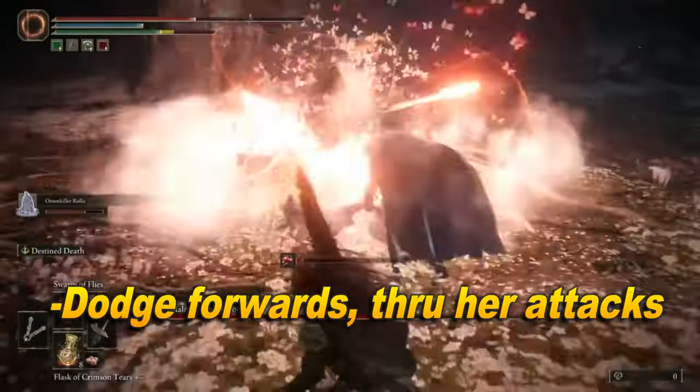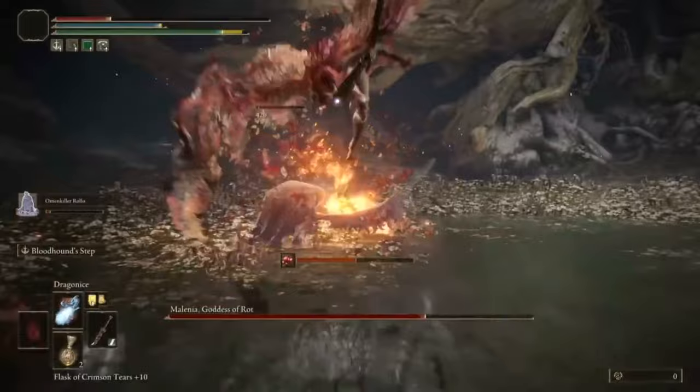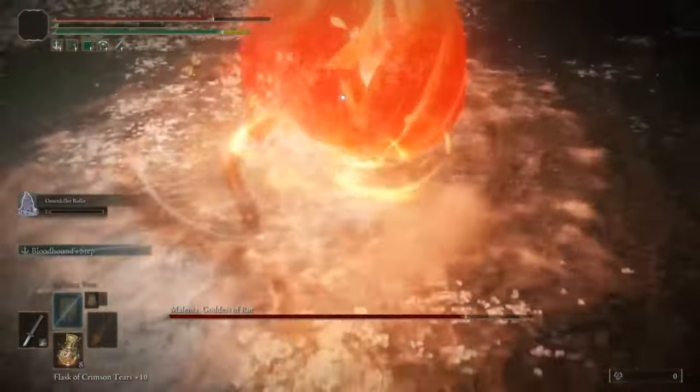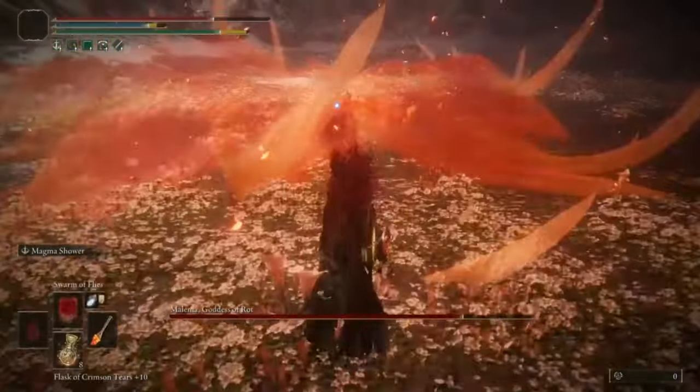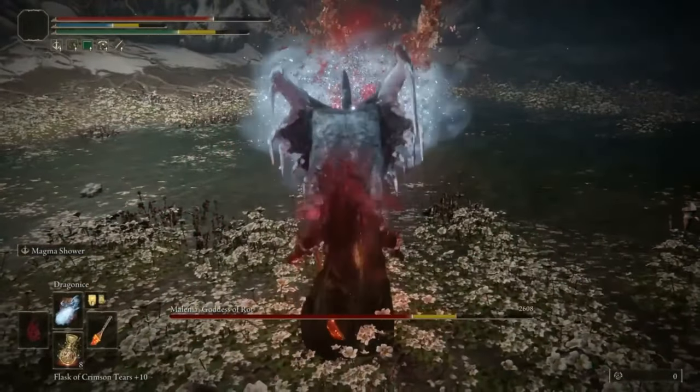You just gotta juke her out — break her ankles — but don't dodge backwards or you will regret it. To start off the second phase, wait for her to drop, then dodge away, get to a safe distance, and spam all the spells you want. Dragon Ice will usually do a good chunk of damage here.